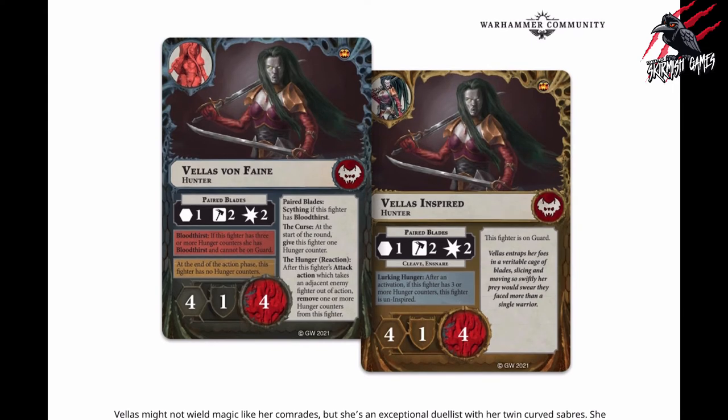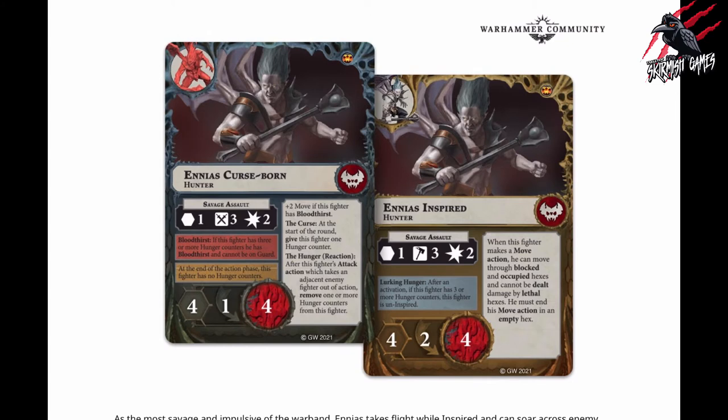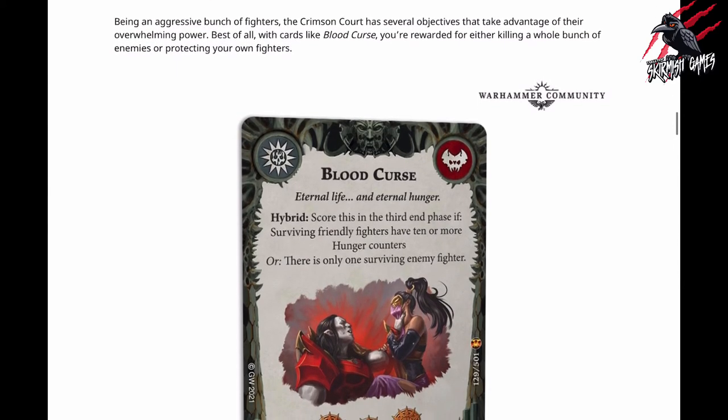Then we've got Velas von Fein and this is the one I use as a leader for my Warcry warband - I thought it suited it and looked quite good. Finally we've got Ennius Curseborn. This guy's got the wings so I imagine he's going to have some kind of ability that helps him fly around and get some extra distance. And indeed it says here that as the most savage and impulsive of the warband, Ennius takes flight while inspired and can soar across enemy fighters and dangerous terrain alike, and he's quite capable of bashing in a few heads with his mace when he gets wherever he's going. He can actually move over enemy fighters, which is interesting - we saw that with the Starblood Stalkers too, where one of their fighters can move through dangerous terrain and pass through other fighters.